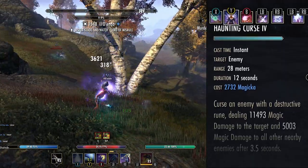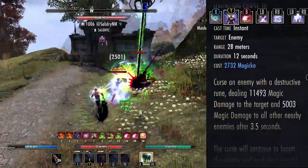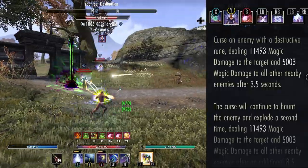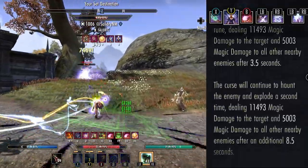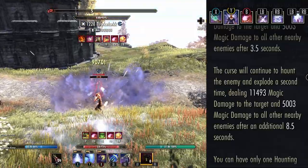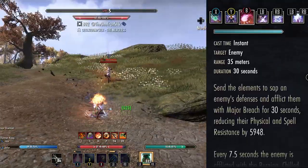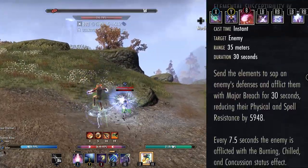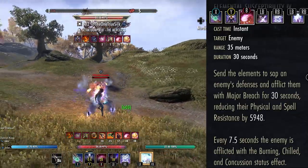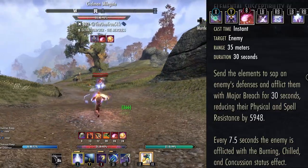Dark Conversion also gives you Minor Berserk for 20 seconds. Next is Haunting Curse, which has been a staple on the Magzor kit since forever. It now ticks twice — once after 3.5 seconds, and again after 8.5 seconds. In my opinion, if you want to buff the Magicka Sorcerer, the second tick needs to do more damage. Next ability is Elemental Susceptibility, which keeps debuff pressure on your opponent, inflicting them with Burning, Concuss, and the Chilled status effect every 7.5 seconds, and also inflicts Major Breach, reducing resistances by around 6,000.